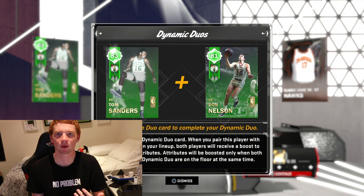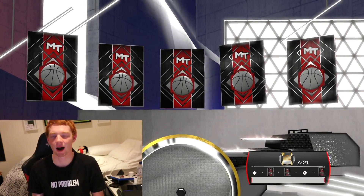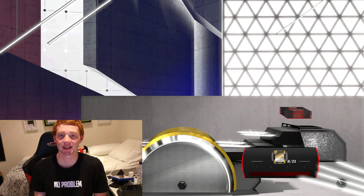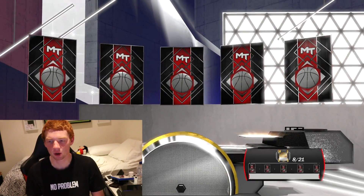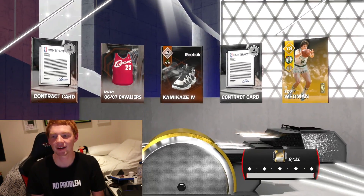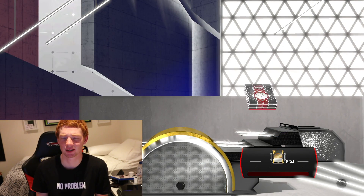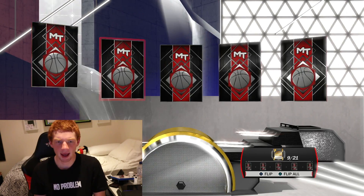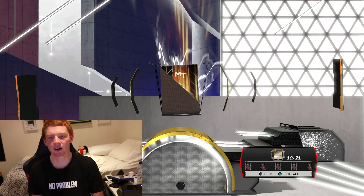I thought these would be trash but we keep getting emeralds. Another emerald — and that's Tom Sanders. These 83 overall emeralds are really good. Can we go back-to-back-to-back on the emeralds? No, we get trash in this next pack. There are no silvers in these historic sets. Let's hope for something good — maybe a gold historic player — and it is: Scott Wedman, another Celtics one.